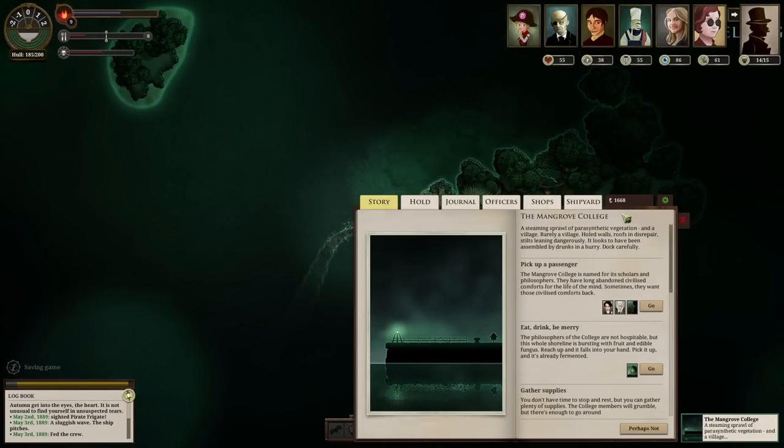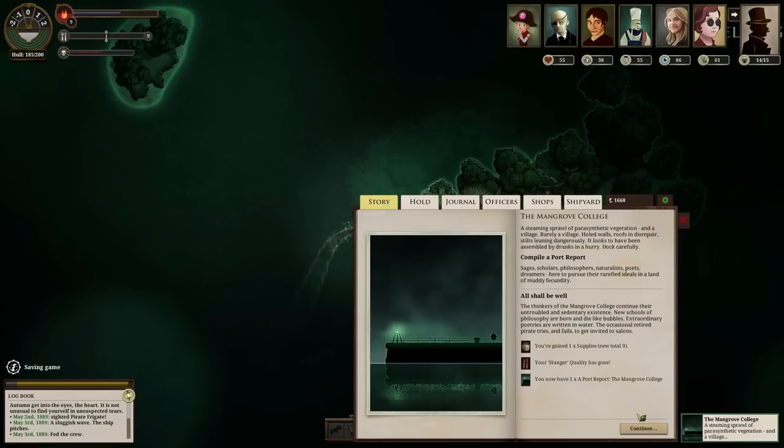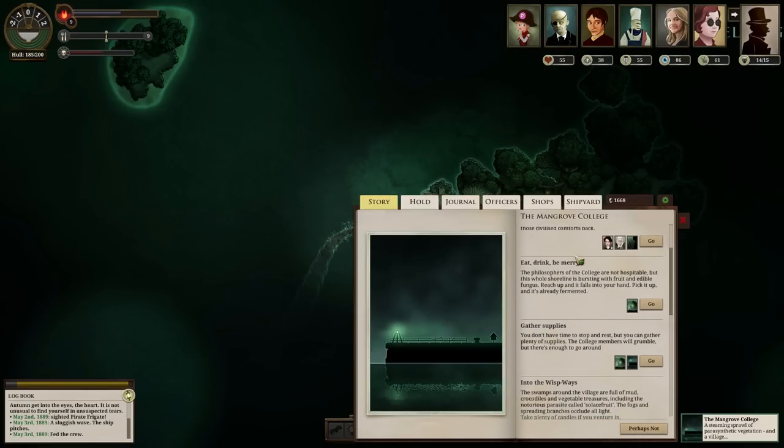I can put a blemigan ashore again - maybe you can just do it everywhere! Let's get a port report. That's right, that also gives you a supply and removes your hunger. Honestly I don't really need to gather supplies, but I might as well.